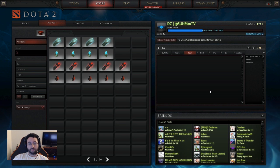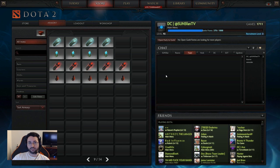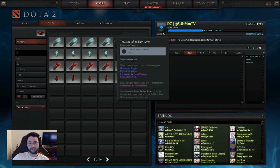Hey guys SunsFan here and I'm going to be opening some chests — which are actually called treasures now. I'll tell you what the difference is. Some things were changed to make them more consistent and less RNG-based, which I think everybody will be happy with. What that means is there are no duplicates.